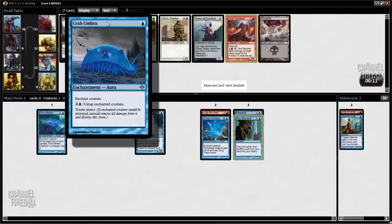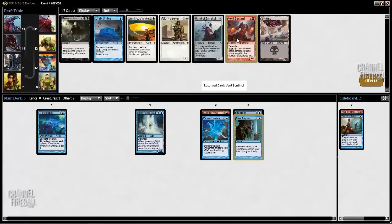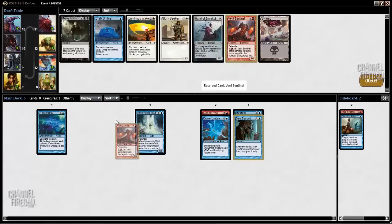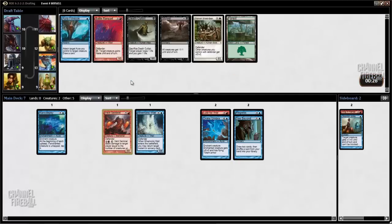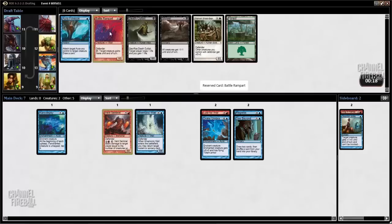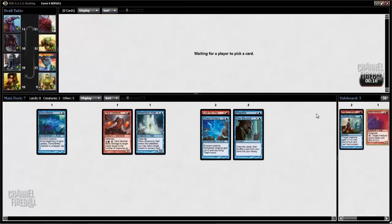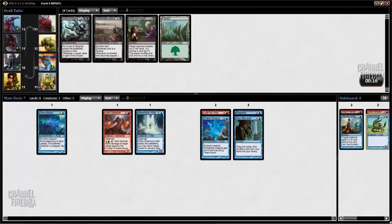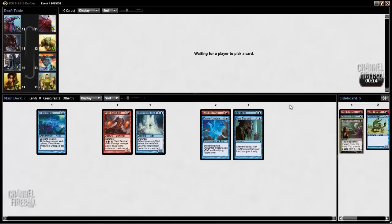Crab Umbra is basically unplayable — you need some real nice synergies to go deep with it. Repay in Kind is also not very good, so I guess we'll just take Vent Sentinel. We have Shrivel, and I've never actually played this card. If we end up in a wall deck, maybe it'll be playable, so I'll take it — just take the only on-color card here.